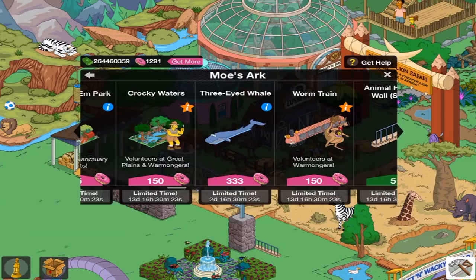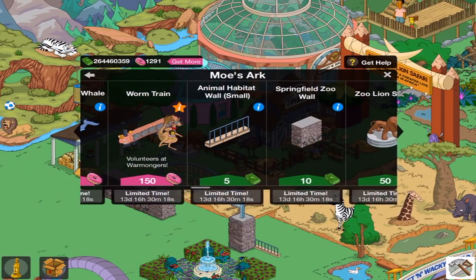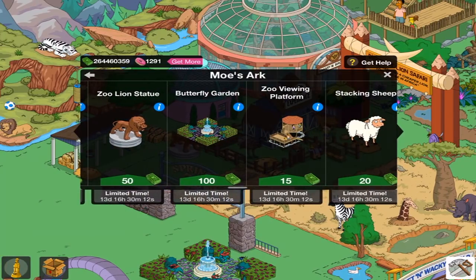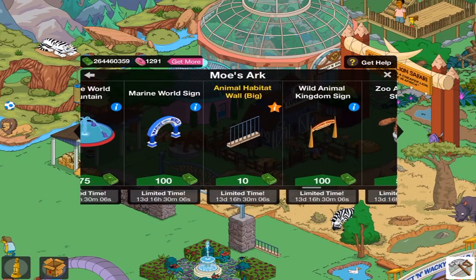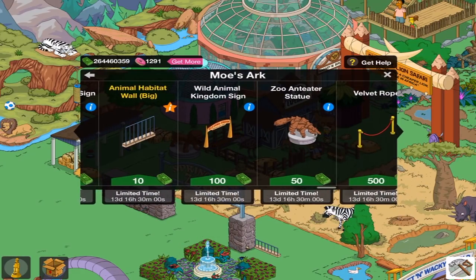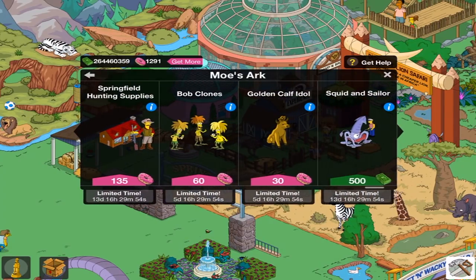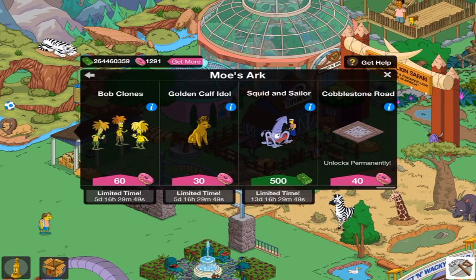Three-Eyed Whale. Worm Train for 150. Animal Hamlet Hat Wall — that's a small one. Where's the large one? Stacking Sheep. It's right there — Animal Habitat Wall Big. Also Wild Animal Kingdom Sign. Zoo Anteater Statue — that's pretty cool. Bob Clones are back, same as the Golden Calf Idol. And the Squid and Sailor was actually one of the first, or I think the first, Act 2 prize. After you ended up getting it, you can now buy it limited time for 500 cash.